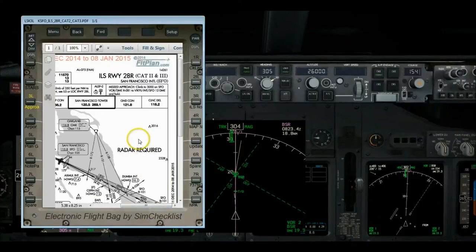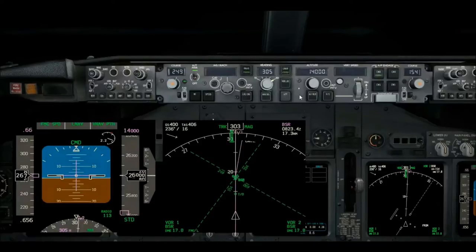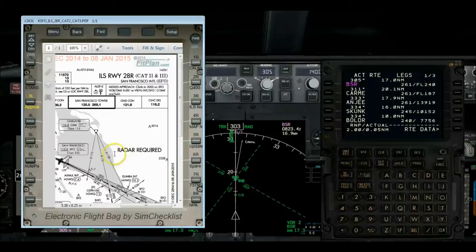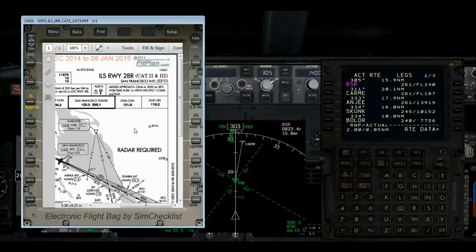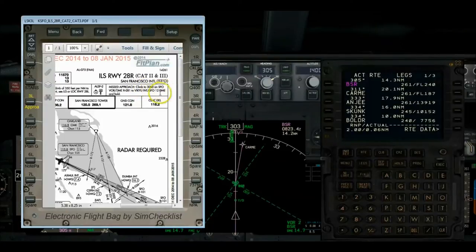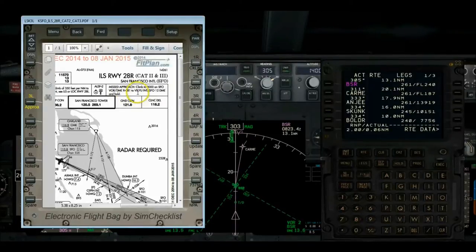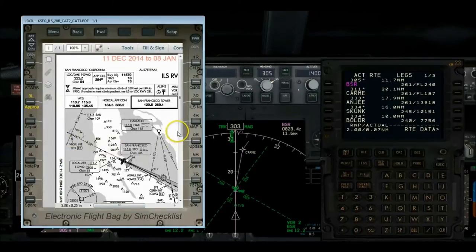ATC is calling — we've been cleared down to 14,000, so let me acknowledge that and set 14. That'll set us up for an auto descent. Now for the missed approach procedure: we do have patchy fog with RVR readings going in and out, so we may have to execute a missed approach. If we do, it's climb straight ahead to 3,000 feet, then on the SFO VOR outbound course to Yaiku intersection, 12 DME out of the SFO VOR, and hold.